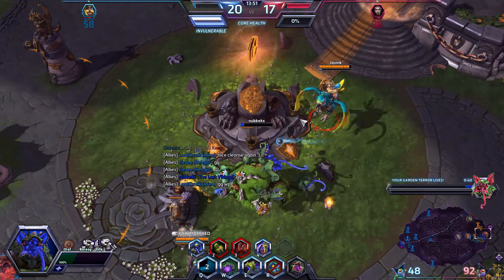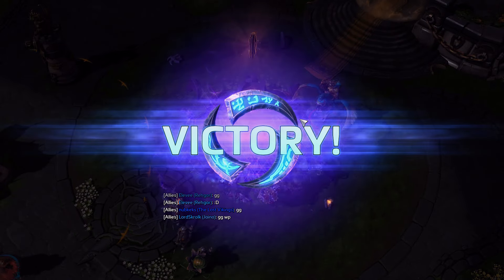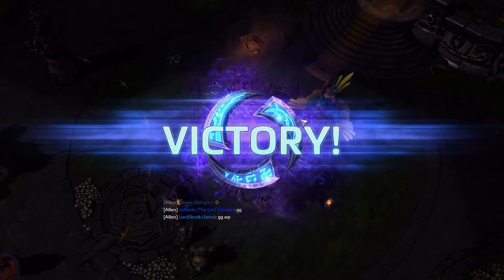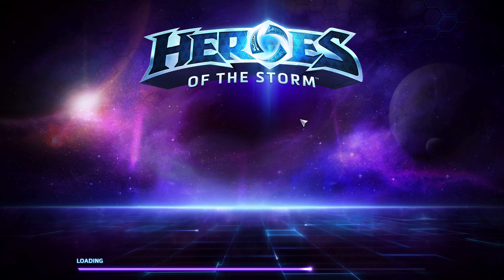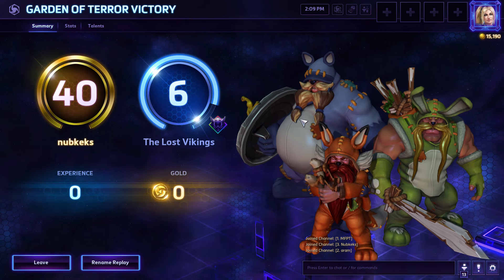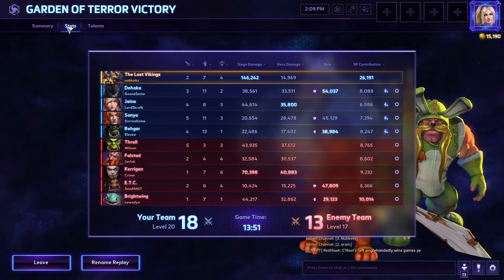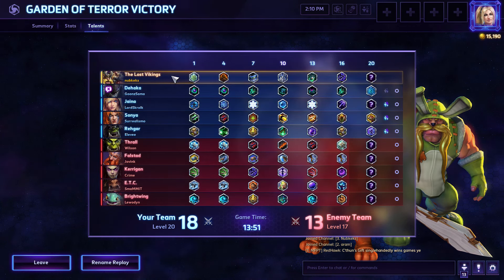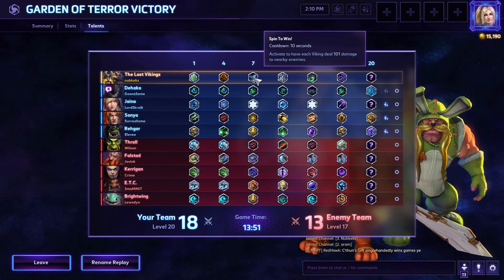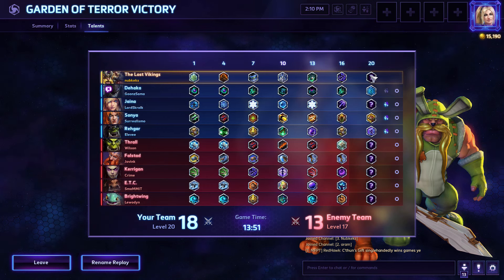GG — we push down the Core. Pretty short game: 13 minutes 51 seconds. We hit level 20 while the enemy team was only level 17. Even though my mechanics were pretty bad, my reflexes were slow, I was letting Vikings die all over the place, and my APM was terrible, we were still extremely effective. Talents used: Bribe, Mercenary Lord, Spin to Win for more damage, Play Again, Impatience is a Virtue at level 16.